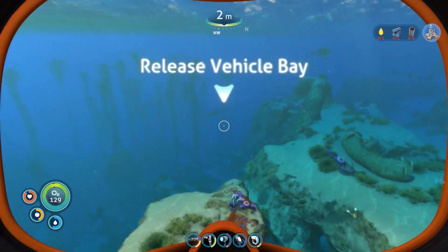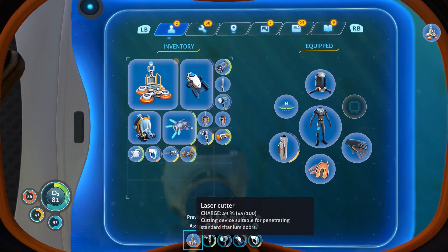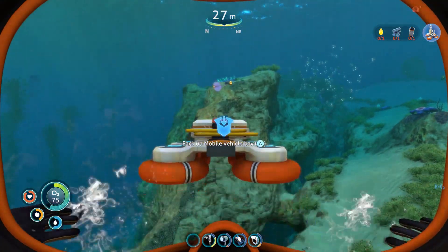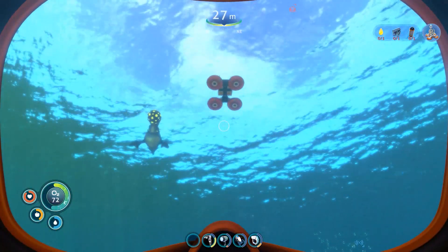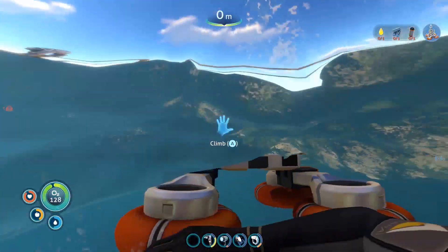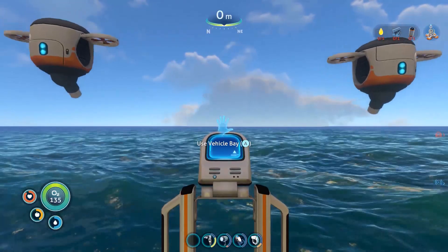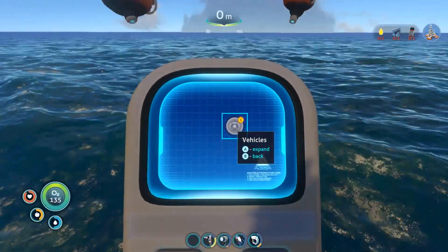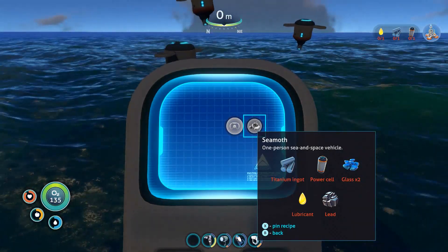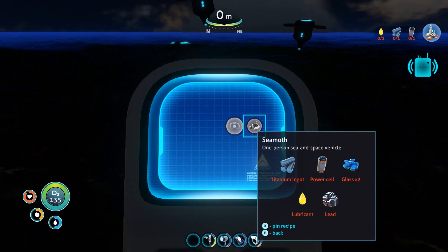Release the vehicle bay - where do I release it folks? Is this part of my base or is this something different? Mobile vehicle bay - let's assign it to there. It's going to the surface anyway, that's fair enough. Wow, what - climb? Use vehicle bay. Vehicles. The Seamoth! I need to make another power cell.